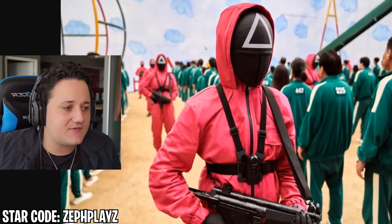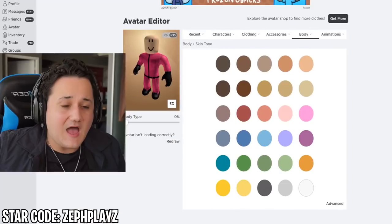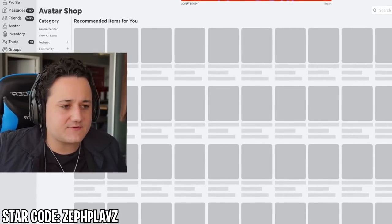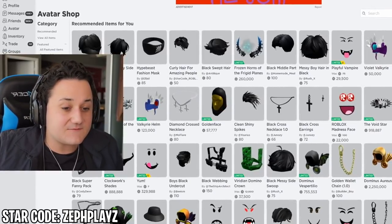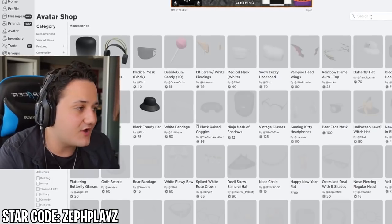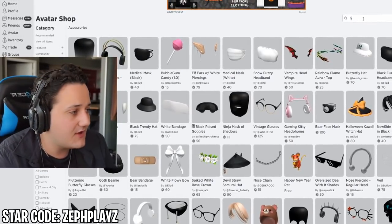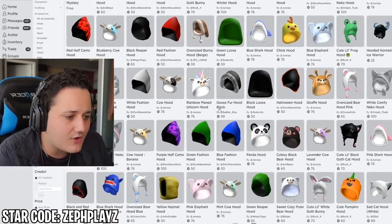Now we've got to find the rest — the mask and the hood. The mask I think we'll be able to find, maybe some sort of fencing mask. But we've got to find the hood as well, which may be a little difficult to find in the exact color. I'm going to type in 'hood' and we need to find sort of a pink hood.